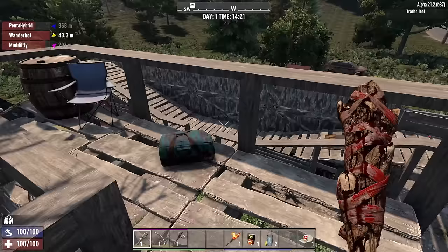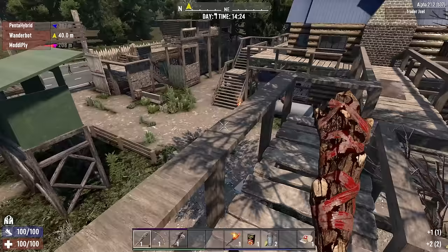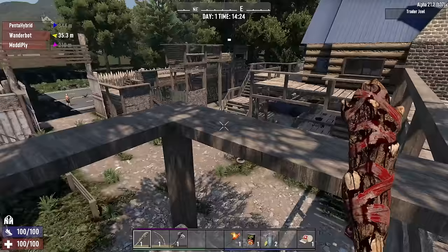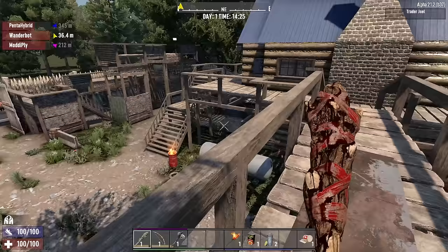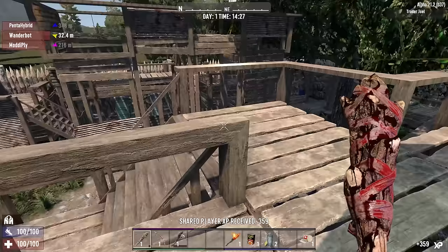If you ever take both legs off a zombie, it'll become a crawler. If you take both arms off, it really can't do much about attacking you and you can have a pet. Do I have to do something after knocking a zombie out — can I loot them? They will drop a loot bag if there is something to loot.